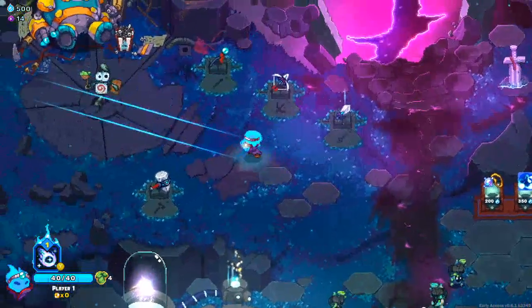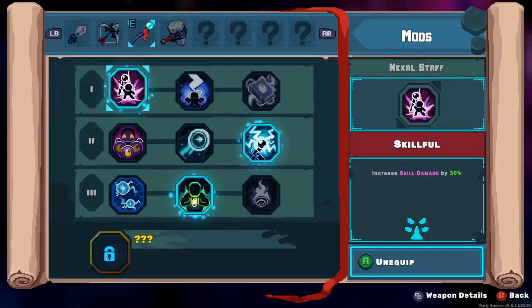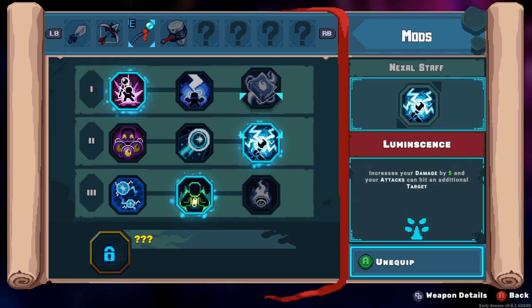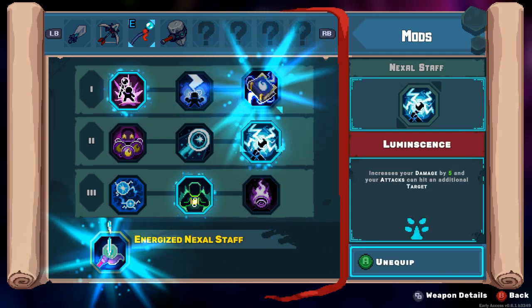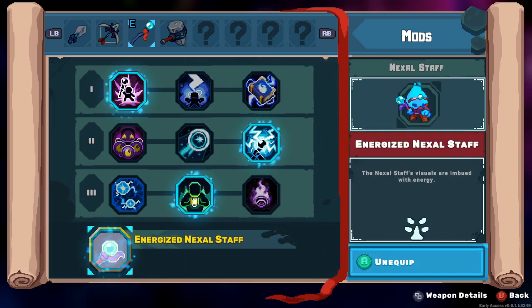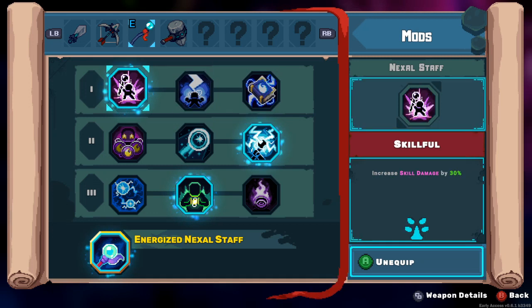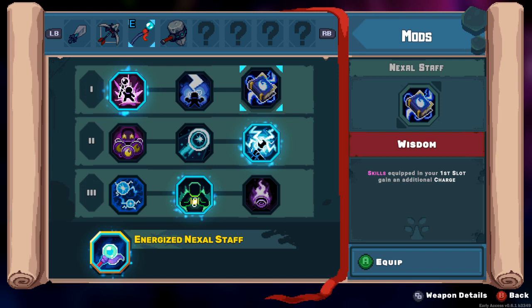We're playing it on this - what is this? Beautiful. Alright, next little staff - what do we have here? Skill equipped in your first gain, additional slot for skill, each room skill is free - might be helpful. Charge attack is faster is pretty good too, but we have so much ash.